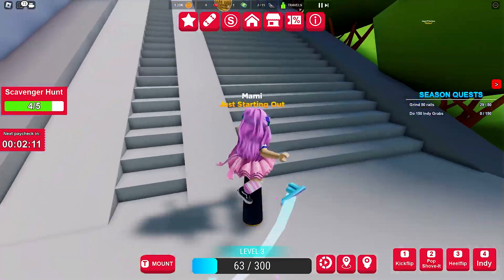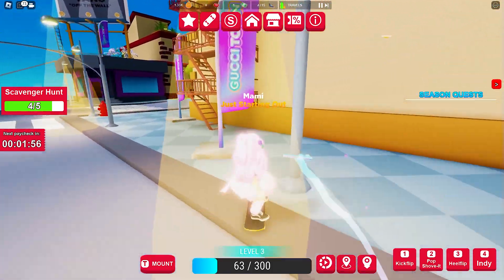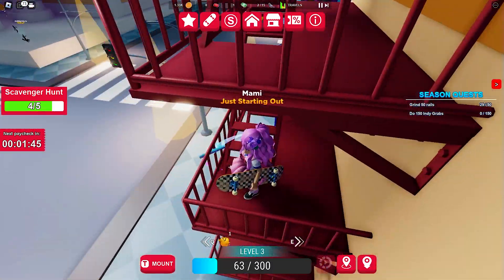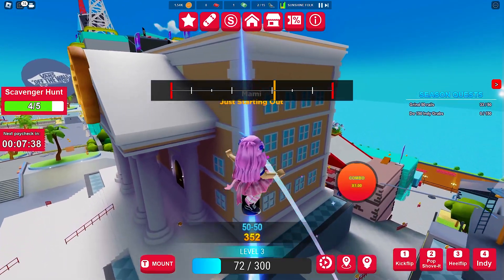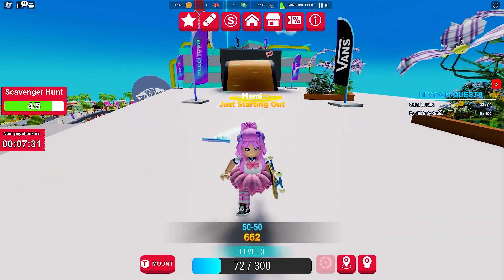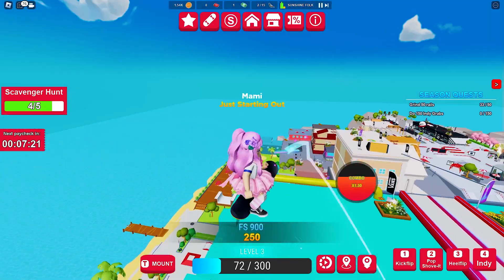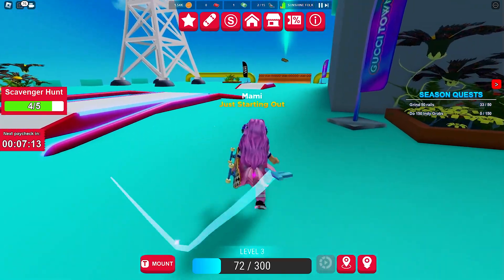Now for the last item, let's head over to this building. We need to climb over this ladder — it can make you dizzy! Then mount your skateboard again to reach the tall building across. Make sure to balance your board so that you won't fall. At the top, find the best position to give you momentum, mount your skate and off we go. Now here we are, and there's the item!